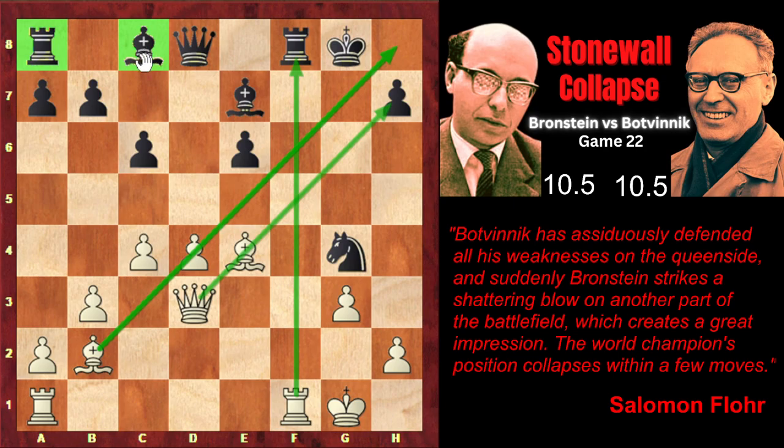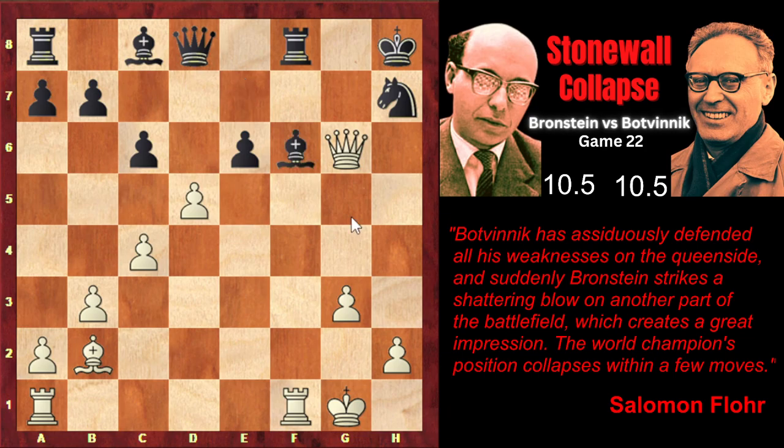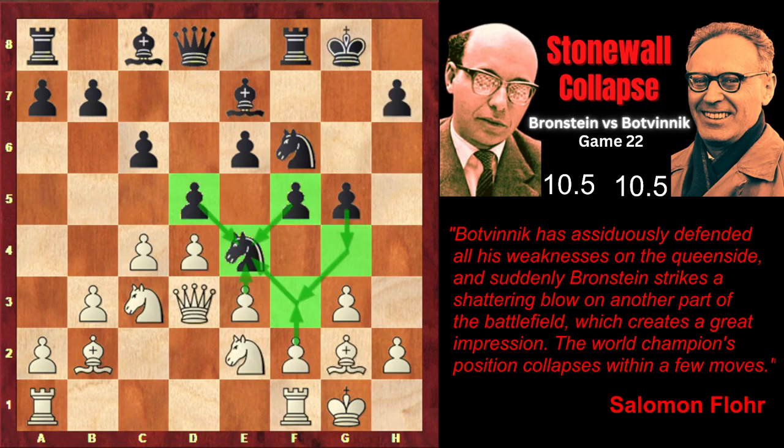Boleslavsky gives a lot of complicated long variations — in all of them white has great compensation for the piece. I'll just show the simplest one: Nf6, for example, defending h7 as it's under attack. But still, bishop takes h7 check, knight takes h7, queen g6 check, forcing the king to move onto that terrible diagonal where the great bishop is placed, and d5 check would come with decisive effect. After bishop f6, white would eliminate the main defender of dark squares by sacrificing the exchange — rook takes f6 — and after knight takes f6, the second rook with great effect would come into play and catastrophe on f6 would be inevitable. But of course all this was very difficult to find, and Bronstein simply captured on d5.